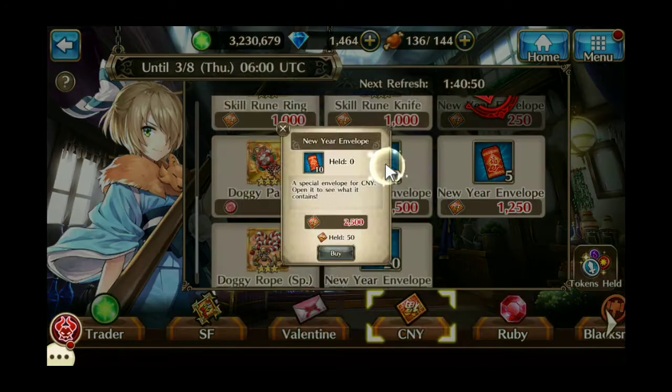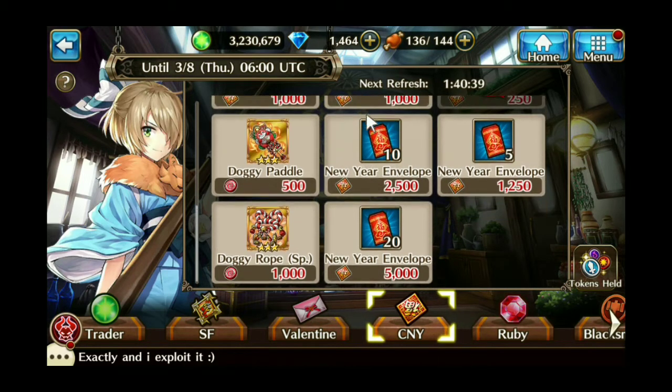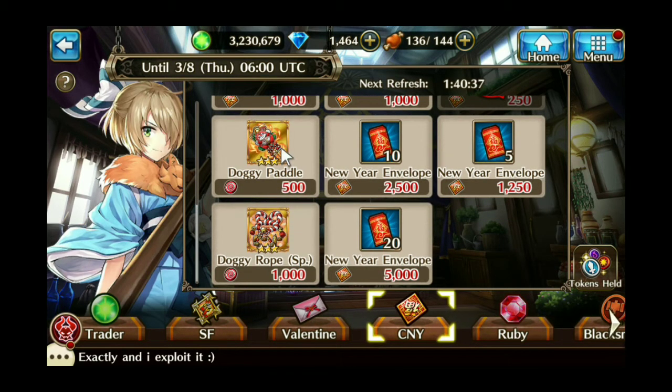You can also get New Years Envelopes, which allow you to get the new character Cartographer Carlos — a reskin of Carlos for this particular event. The other two items you have to do the Gala Garm event, which is covered in a different video.